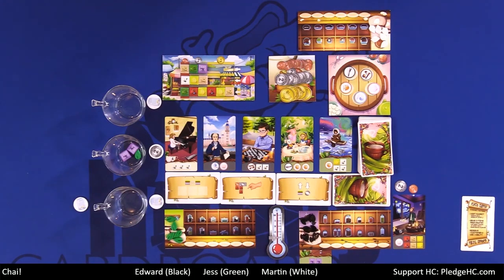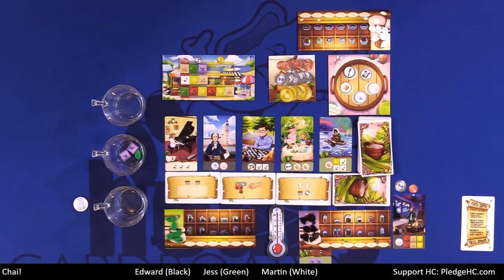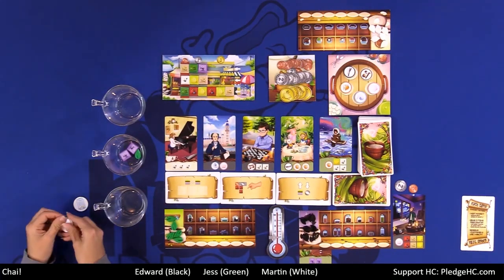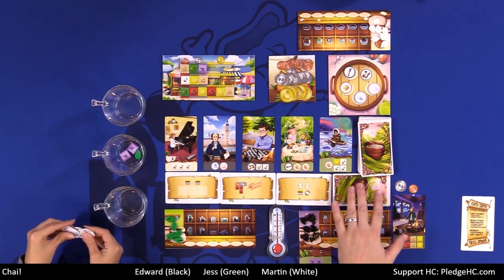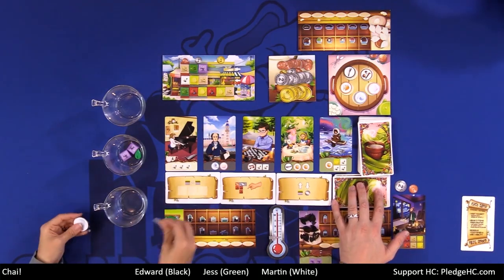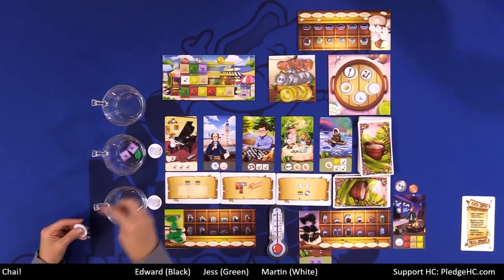A round ends when one of us has received the final tip available and completed an awaiting customer's cup. At the end of a round, when all three customers have been completed, we shuffle up all the tips, remove the left-edge one-dollar tiles, slide and refill. Whoever is next in turn order selects a top action to replace one of the available actions.